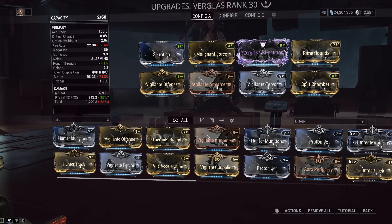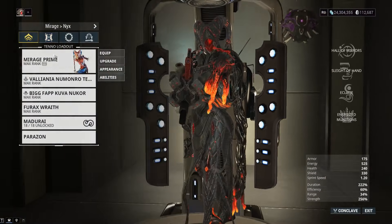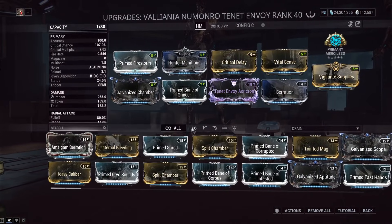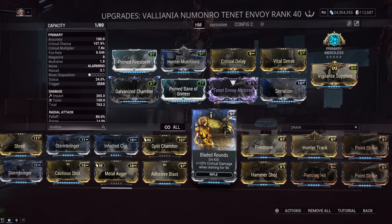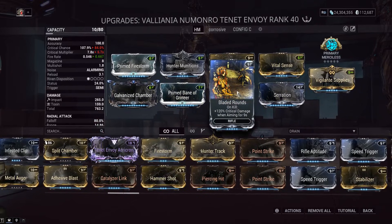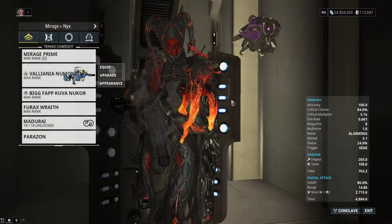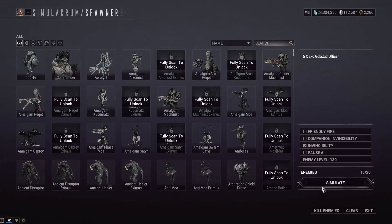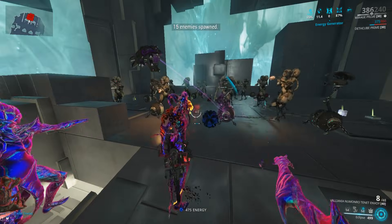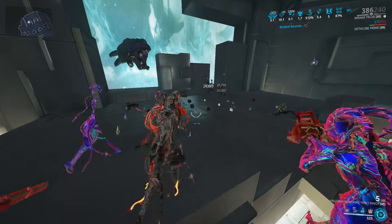That's basically the entire loadout. Toxin all the way — if you don't have a riven in that last slot, you can run Hammer Shot, some elemental damage, or Bladed Rounds. Keep in mind without a riven you're not getting guaranteed orange crits, which might be annoying. Hopefully you found this helpful. I have to be honest — I haven't really been using melee much since the update. I've basically just been using primaries and secondaries, and melee feels like an afterthought.